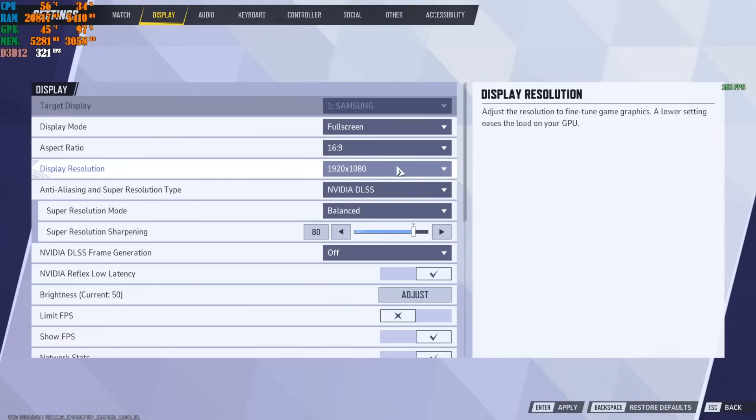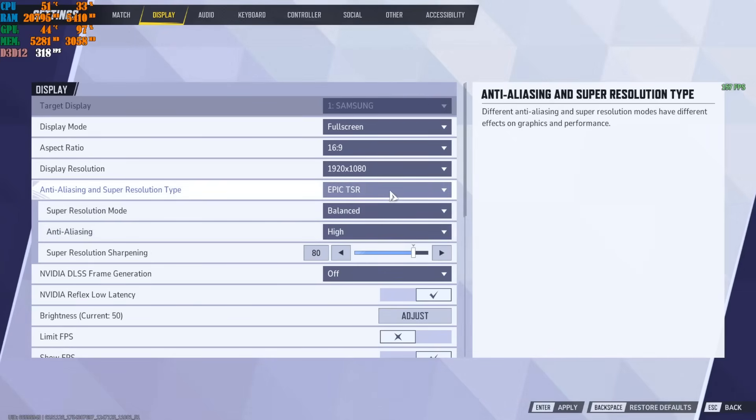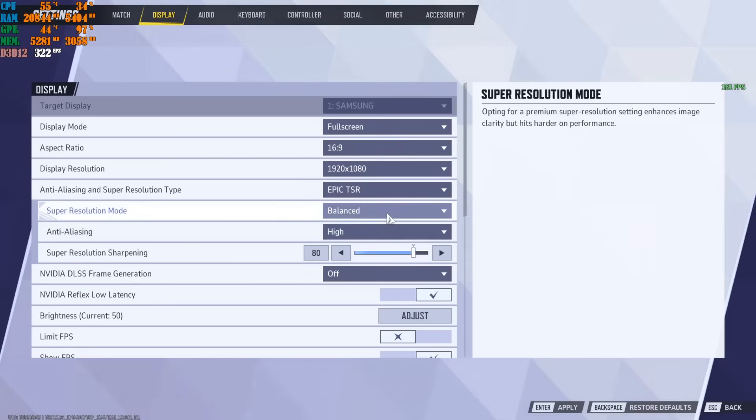Here you select your anti-aliasing and super resolution type. What you choose depends on your machine. If you're running a lower-generation graphics card, I highly recommend Epic TSR set to Balanced or Performance — just don't go Ultra Performance, the image quality is terrible. Keep anti-aliasing at Medium and you should be good to go.